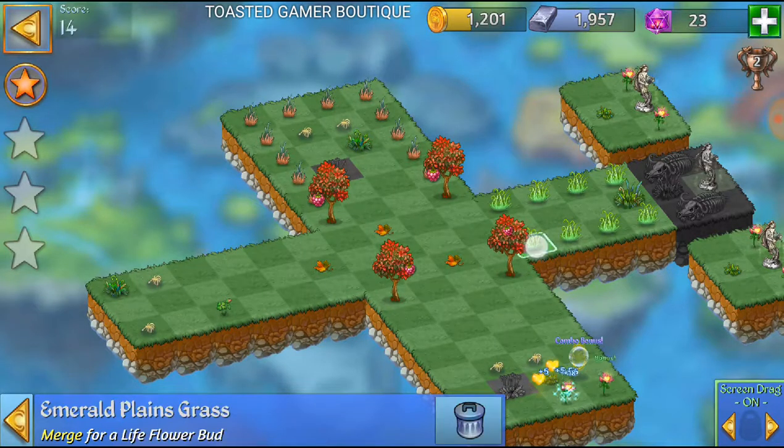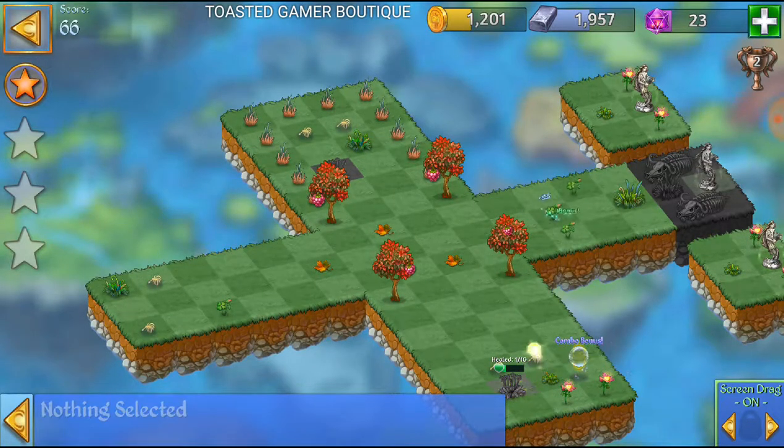Now we're gonna merge all these Tanzanite Plains grass, then merge all these Emerald Plains grass. Now we're gonna merge these Ruby Plains grass.